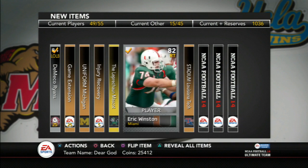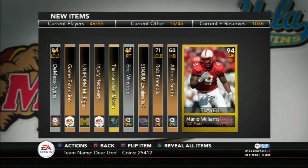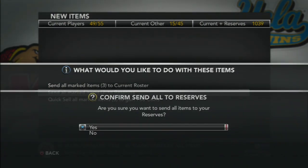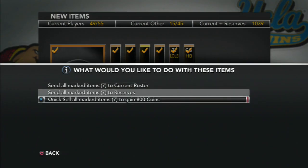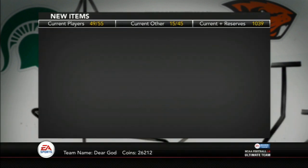Let me know if you've noticed that too. Eric Winston — I thought that looked rare and kept him. And Mario Williams — I was happy to pull that. I was going to use him until I saw his speed was 81, and I don't really like the slower defensive ends. So I ended up selling him for like $25,000-$26,000. So it was a good pull.